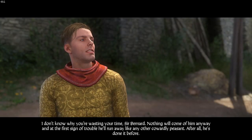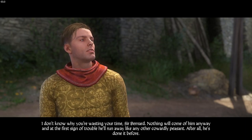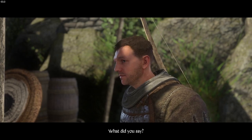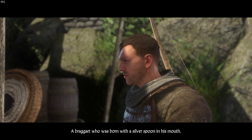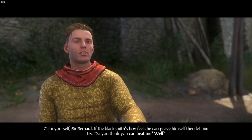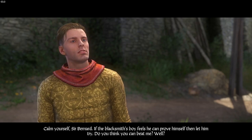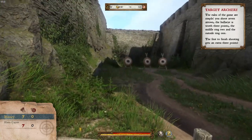Hans insults Henry, calling him a cowardly peasant who ran away before. Henry loses his temper. Bernard tries to calm things down but Hans proposes a wager — if Henry feels he can prove himself, let him try. An archery contest begins.